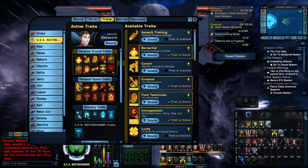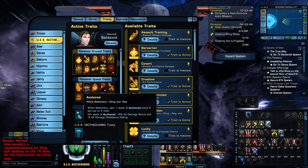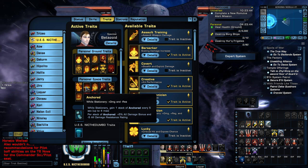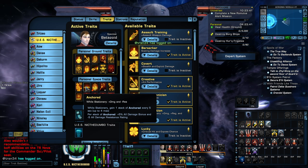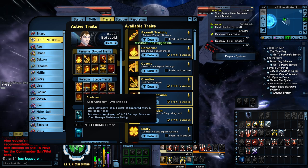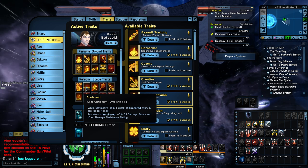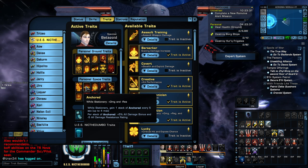Our traits here — there is a change. So we have A Good Day to Die. Here is the change: Anchored. While stationary, you get plus damage and negative resistance. While stationary, you gain one stack of Anchored every 5 seconds, up to 4 max. Per stack: plus 5% all damage bonus and minus 5 all damage resistance rating. In a high-supported end run like an ISC TFO, you're not going to worry about the minus 5 all damage resistance rating because everything's going to die anyway. This may affect you in pug runs, but for this purpose we're just going to keep it there.